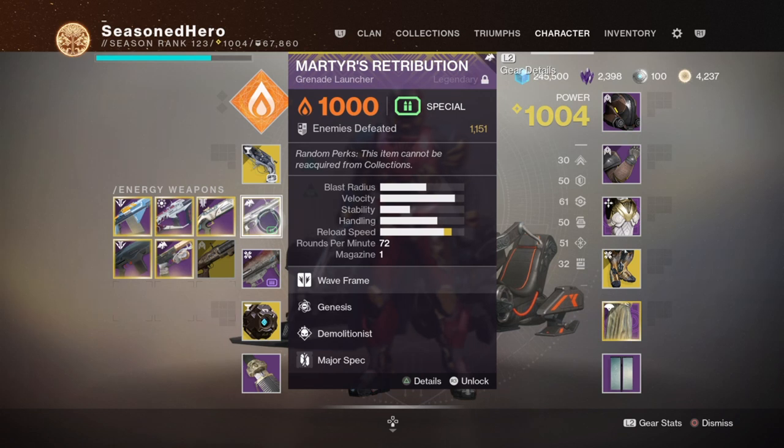For the secondary, we have the Martyr's Retribution Grenade Launcher, which we'll use to create Warmind Cells via the Wrath of Rasputin mod. The weapon can't be obtained anymore as it was a last-season weapon, though I believe it will be reintroduced in the near future. It's perfect for clearing pathways of adds in a single blast with its unique frame type and does well against Ultras and Bosses. Combined with Wrath of Rasputin, you're guaranteed to proc cells if you don't have ability energy left.